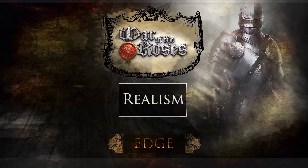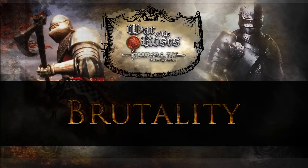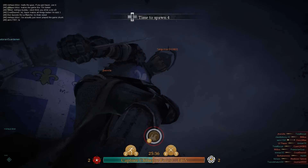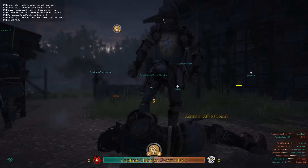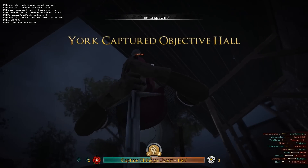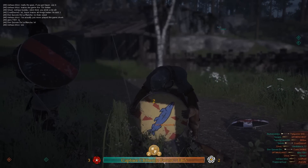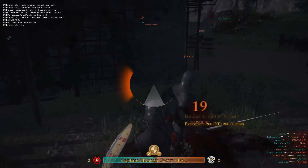War of the Roses can be pretty brutal at times. It has an execution mechanic which involves a lethal death blow. Executions include multiple stabs to the neck and face, a shield blow to sever the neck, and a sword thrust straight through the victim which is then twisted while still impaling them. Executions are seen from a first-person perspective by the victim, which is not exactly pleasant. Solid hits also reward the player with a spray of blood.